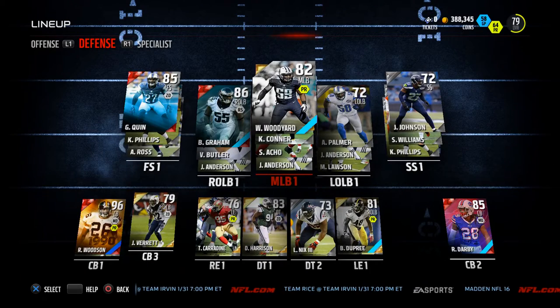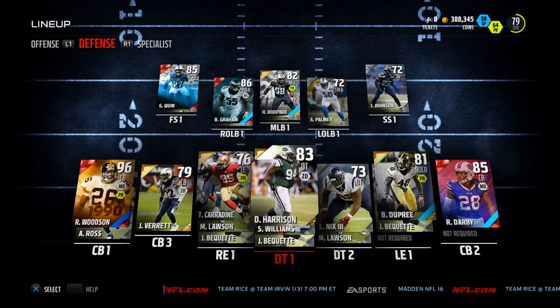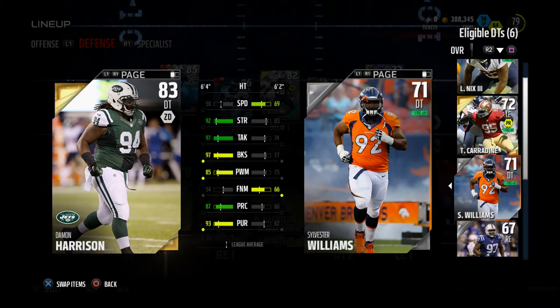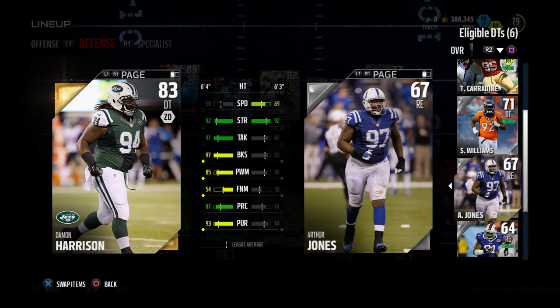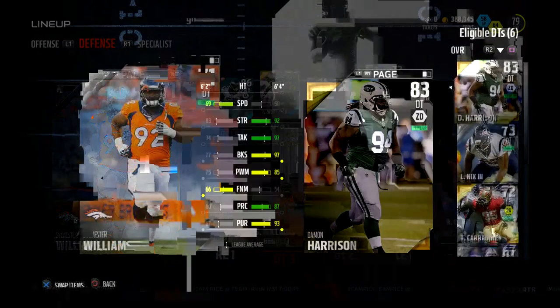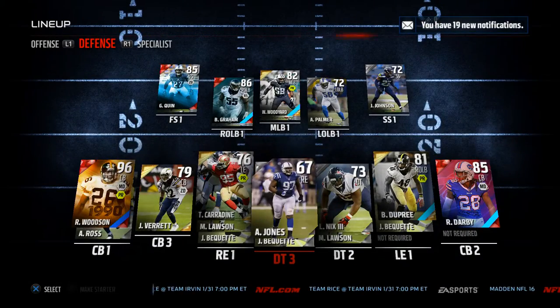The defense is where we really need to start looking into it. At defensive tackle, we drafted Damon Harrison — 92 strength, 97 tackle, 97 block shed. Louis Nix III is going to be the second string; he's got pretty good stats. Arthur Jones is actually a really good defensive end or defensive tackle, so we're going to put him above Sylvester Williams because Sylvester Williams, in my opinion, is one of the worst silver players in the game. Make sure Jones is in there.